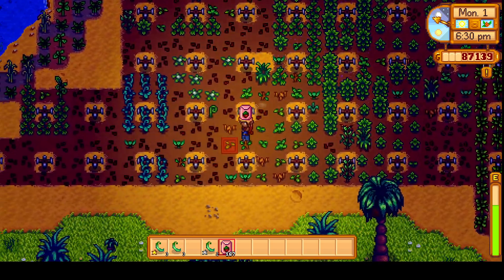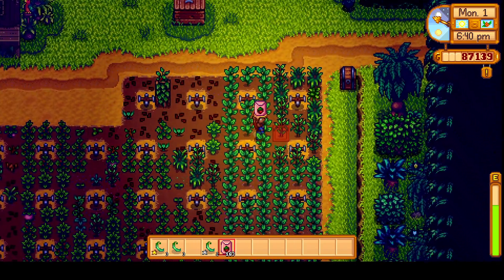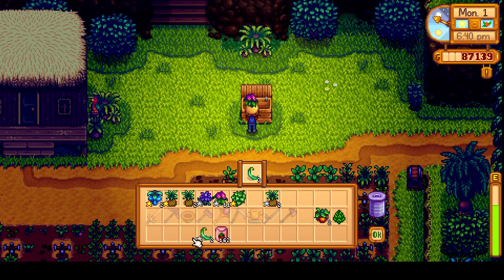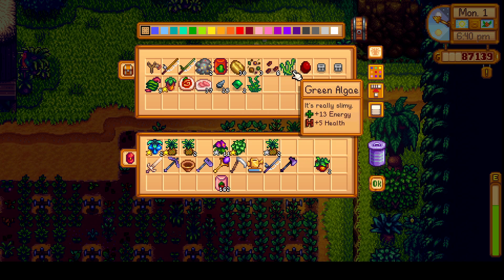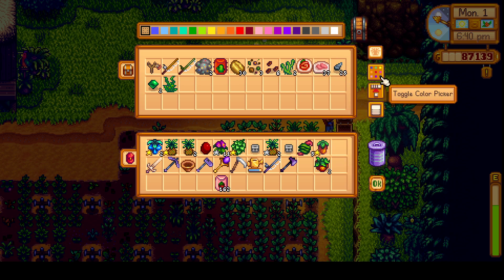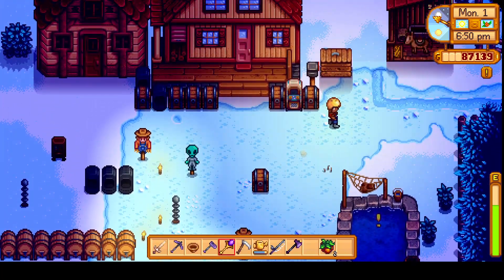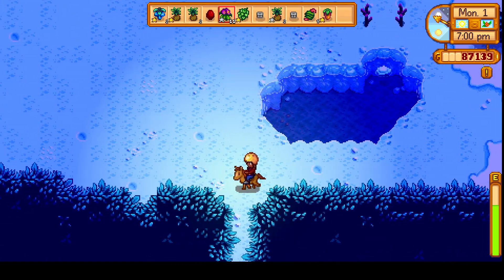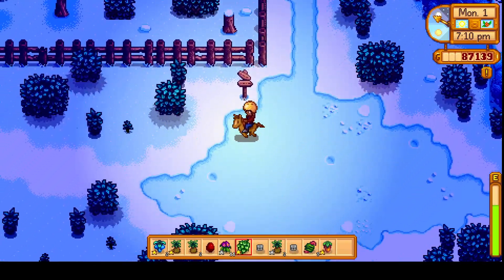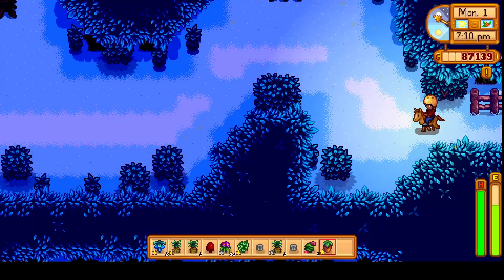Did we get all the open spots? Nope, there's one missing here. Let's sell off a bunch of these green beans, sell this crocus. We need to get over and do some night fishing now. We got tons of coffee beans here still, but we're not gonna worry about that — we gotta go do some night fishing. We're going back to the mainland. Master Cannoli — we've got that sweet gem berry, it's a gold quality one. Let's go gift that right now.